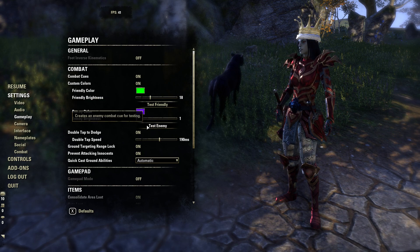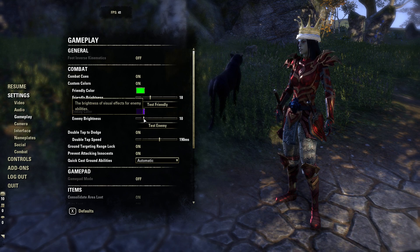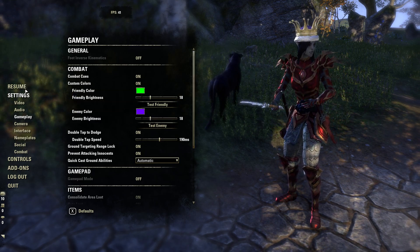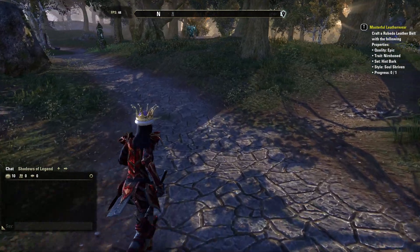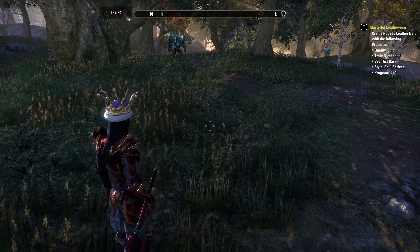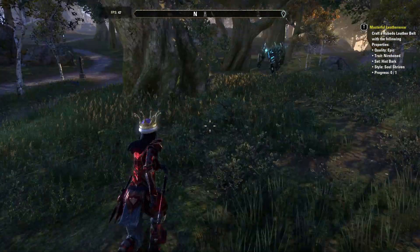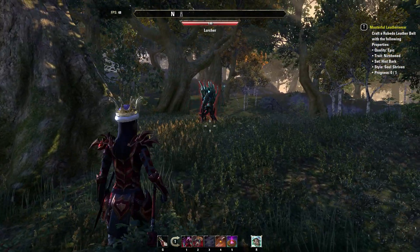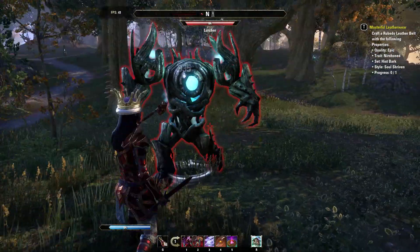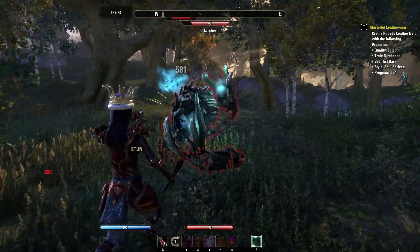If I put the brightness back down to one, which is the default, you can see it's much less noticeable. Let me show you what it looks like when I'm actually fighting an enemy with just a different color, because people — I know like Vertigo Tea Party has said he has a little bit of color blindness to red and something else. Let me attack this searcher and muck about until he does his AOE move so you can see the different color.